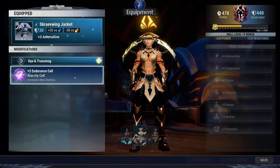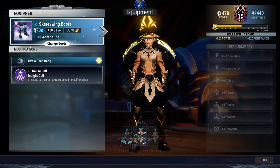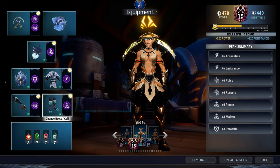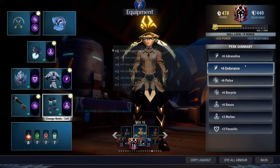For your helmet, the Skull Forge with a Parasitic cell — this is your survival. Scrape Wing jacket with an Endurance cell, Fiery Gauntlets with a Recycle cell, and Scrape Wing boots with a Reuse cell. You'll have Adrenaline 6 and Endurance 6. The Skull Forge generates a stamina shield whenever you're dealing damage, which allows you to do an infinite chain blade spin since you'll basically never lose stamina.